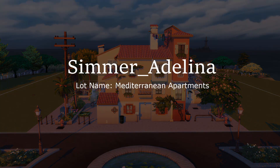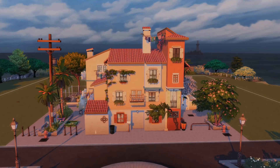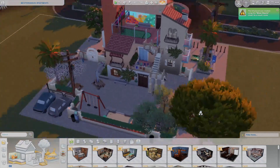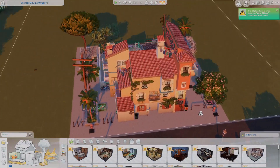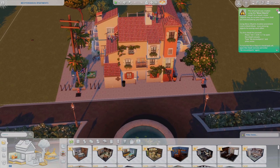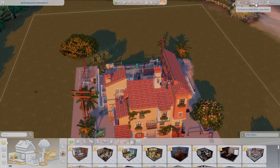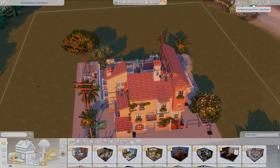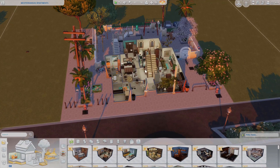Let's get started. We are starting with Simmer Adelina and this is a Mediterranean apartment. It's not too pack heavy — it mostly uses expansion packs so if you have a lot of expansion packs you'll get most of the stuff in here. There are a couple of stuff packs included and I think there's only one pack I'm missing. There are like eight packs used in general. This build is awesome and I really think it will fit the style of gameplay coming with the new world.